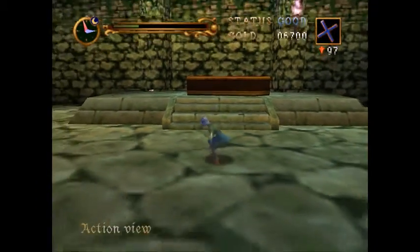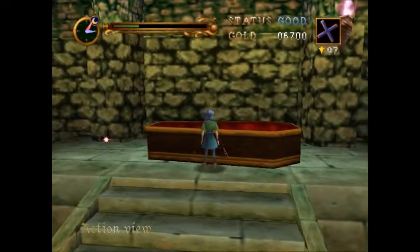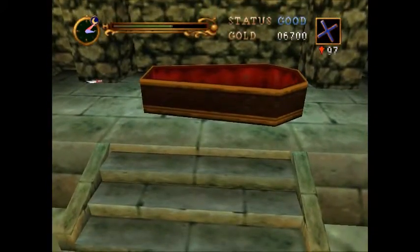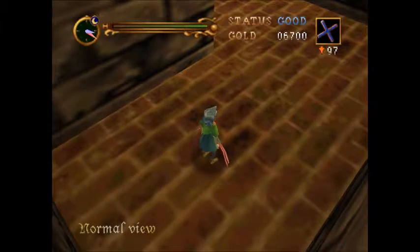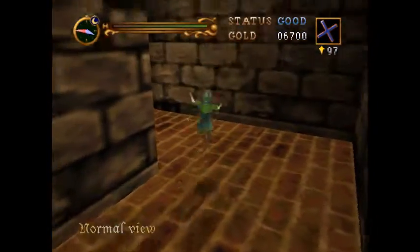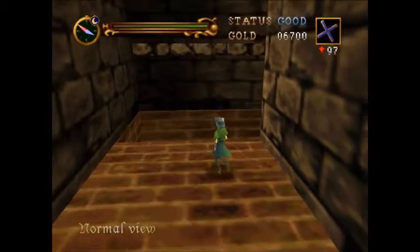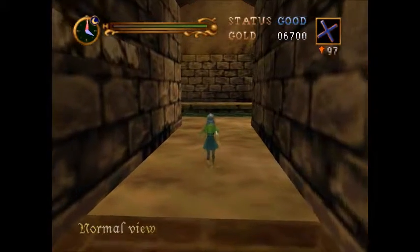We've just completed the villa and now we're going to explore the bottom of this coffin hole secret path — the underground waterway. When I first played this game, this place caused me a lot of grief because it's unique parkour: you can't touch the water. If you touch the water, you're dead, and there are a lot of ways you can die here, so you've just got to be really careful.